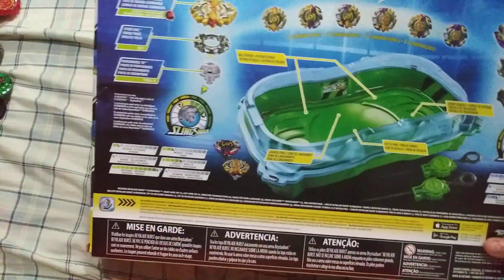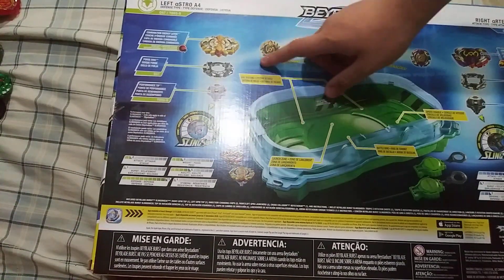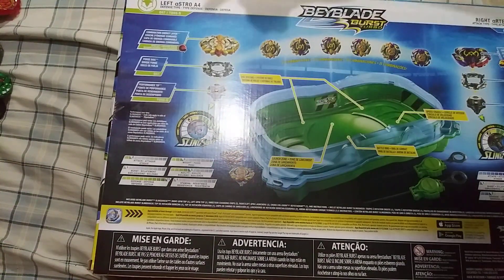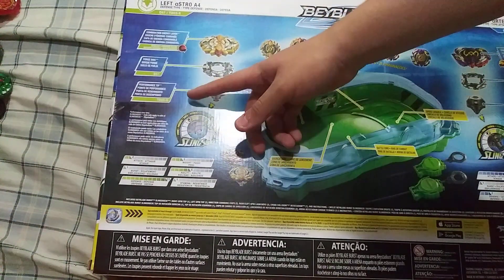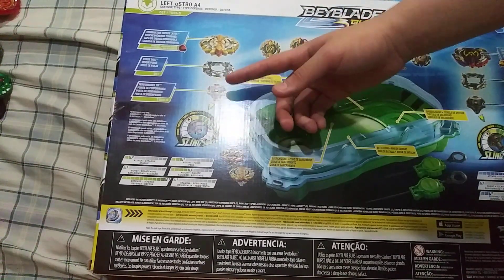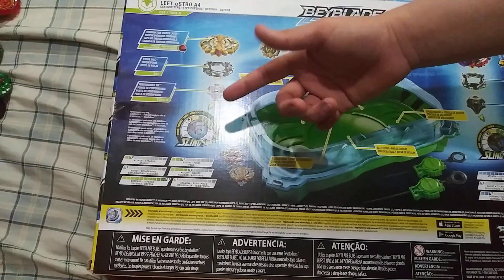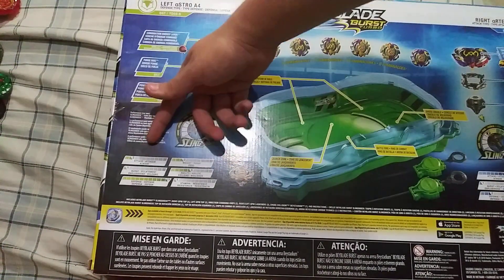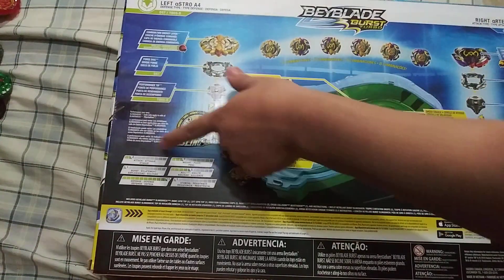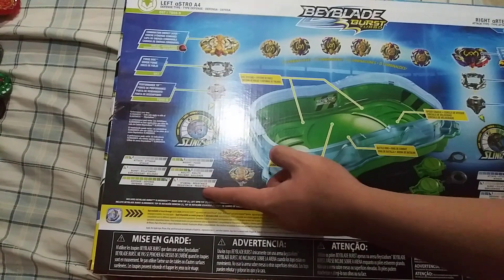Taking a look at the back of the box. We have stats for Left Astro. Left Astro is a left-spinning Beyblade. It comes with D57, which is disc 10 — pretty good disc. Comes with TD03, which I think is Needle Slingshock. The Slingshock stats for Needle Slingshock are 2 for Power, 4 for Speed. The stats are 2 for Attack, 3 for Weight, 1 for Burst, 5 for Agility, 11 for Defense, and 1 for Stamina.